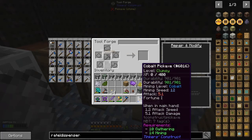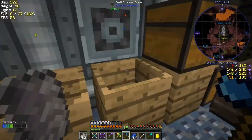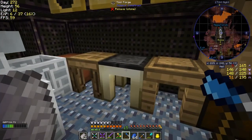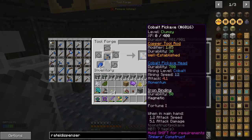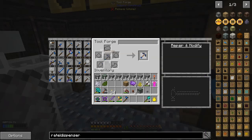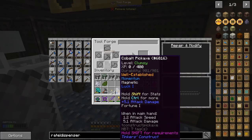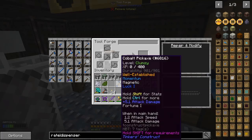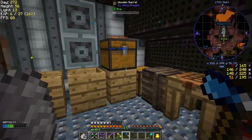Let's see what we've got — durability, speed 12, fortune 1, clumsy. I'll put another stack of lapis lazuli on to get more fortune. We used all that up — quite a lot! I've got luck 1 and fortune on it now. That'll do because I'll run out of lapis if I'm not careful. This is the pickaxe I'm going to use.